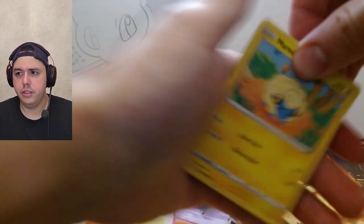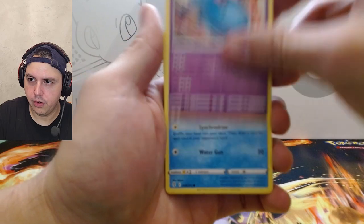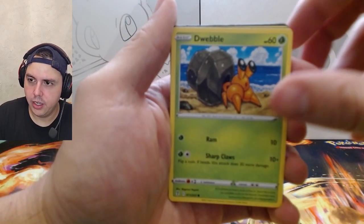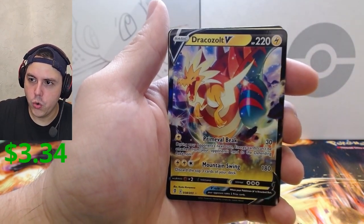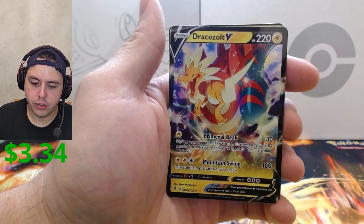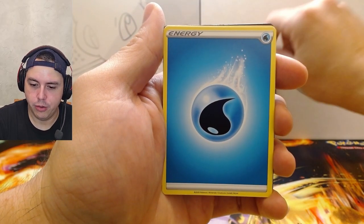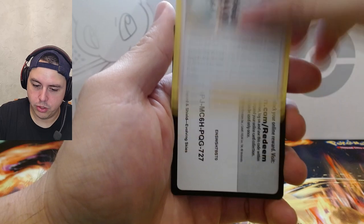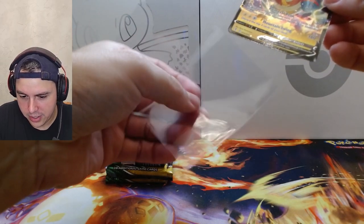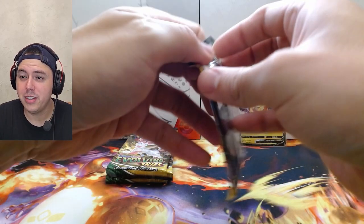Mareep, Wumpa — love disc, Dwebble, Hippopotas, Crystal reverse — and Dracozolt V! Dracozolt V — that's a nice looking card. We'll put that in a sleeve for sure. Water energy, Vigoroth, Dream Ball, Zinnia's Resolve, and the code card. That's a nice looking card — Evolving Skies has some pretty good cards in this set. Not too bad at all for a start to Evolving Skies.